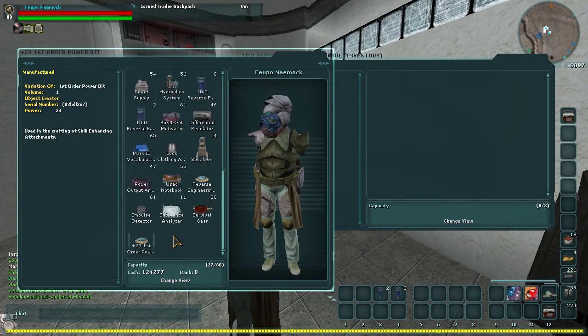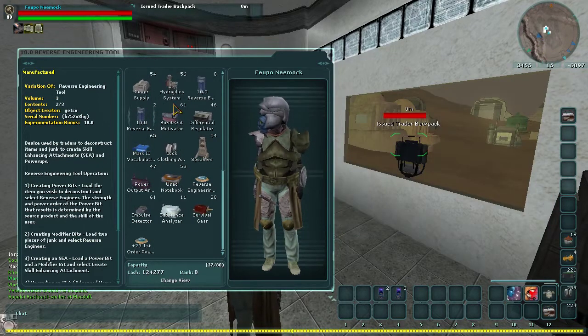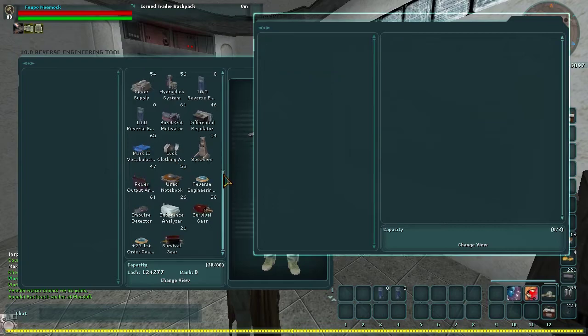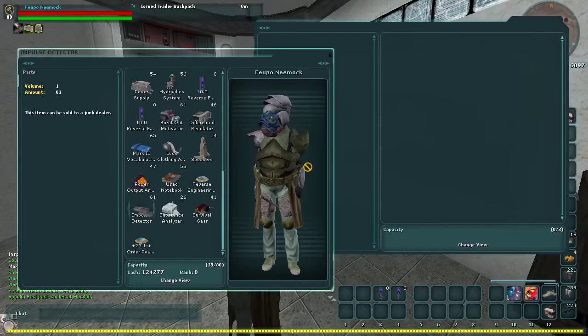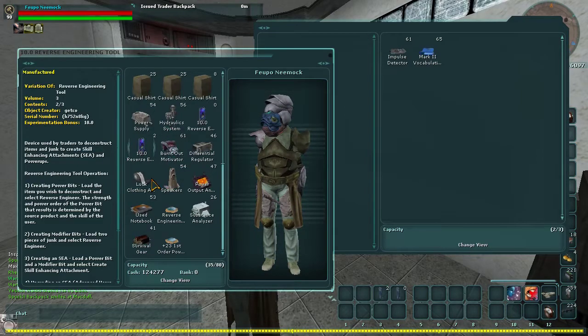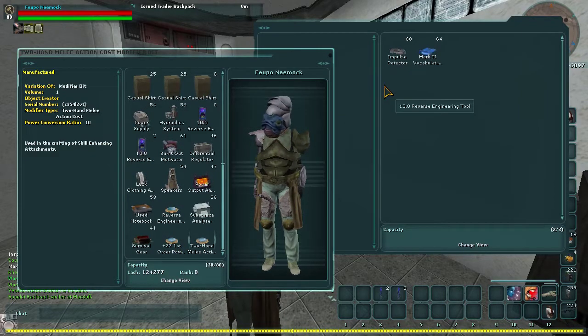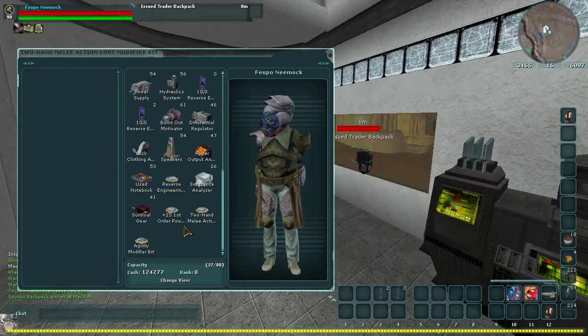The next one we're going to go over is modifier bits. The modifier bits are made from using two pieces of junk loot in your reverse engineering tool. As you can see, I have two pieces of junk loot. I'm going to use two things I have a lot of. Hit Reverse Engineer, and it comes out as a two-hand melee action.